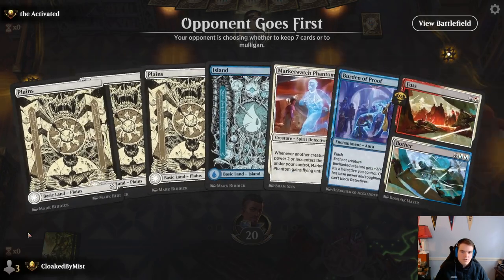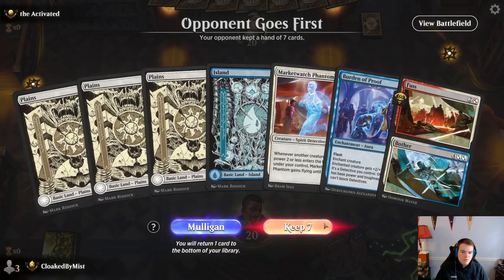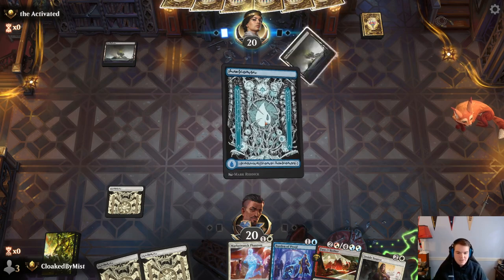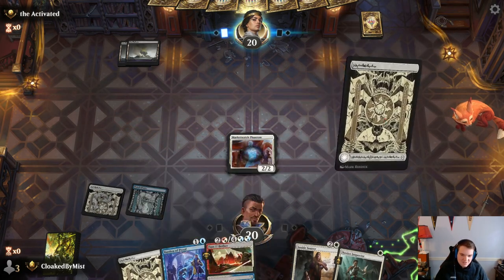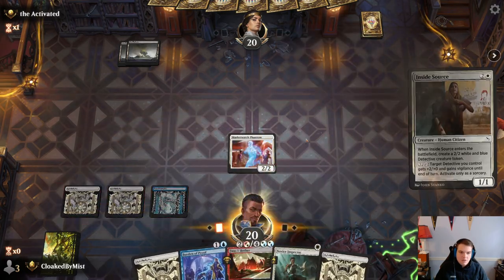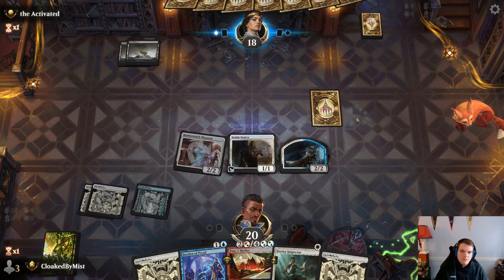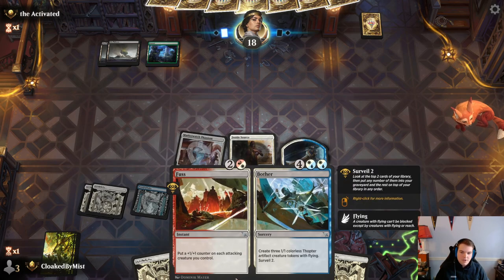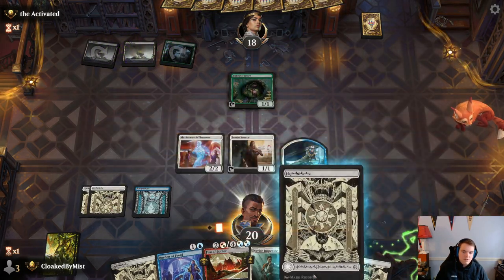I will keep this, although it kind of sucks. Two-drop into nothing but this is kind of removal and this is kind of a late game spell, so I'm not going to complain too much. We just ripped almost the nuts — the nuts would have been Novice Inspector but this is close. You're a turn late, guy. I get it. Oh no — well, I'll just give it flying now. There's no reason to give it flying other than it's nice aesthetically. Opponent went Swamp, Swamp, Pass — that's not inspiring. This is about to be really bad for them.